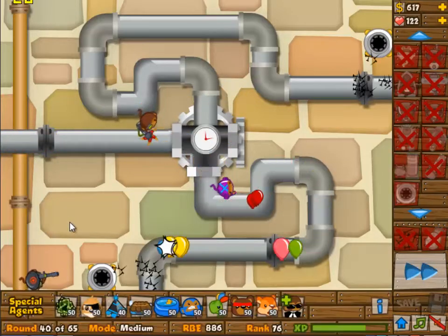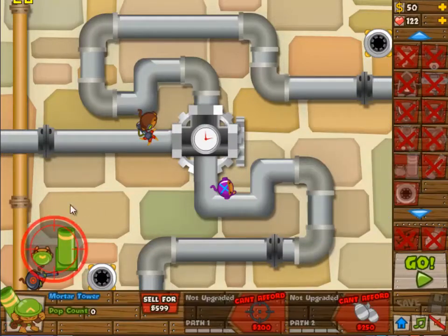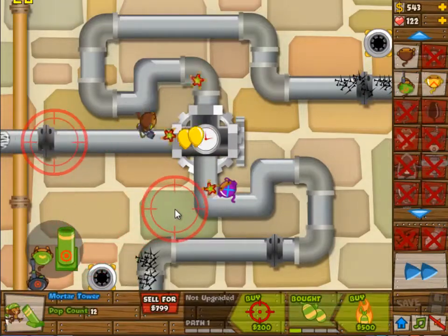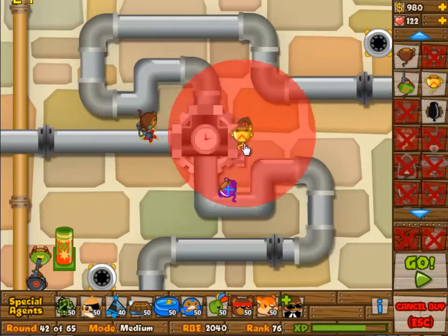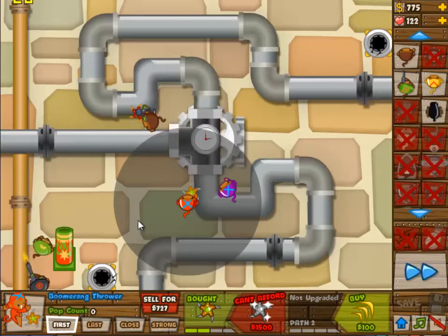Actually, perfectly. I had some real trouble with camo because you don't have a lot of camo detection, and I just went for the mortars and that worked out perfectly. So the mortar is two-and-three — it's actually zero-three at the moment.